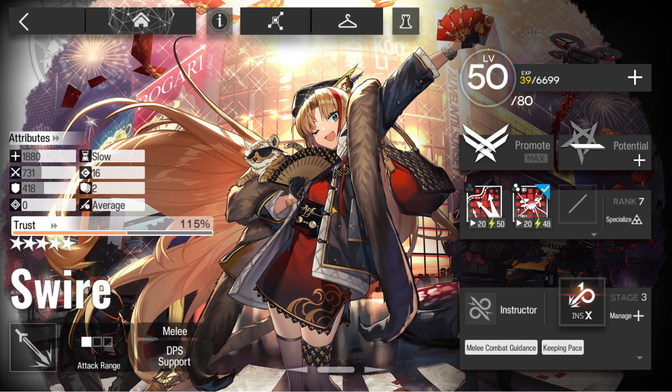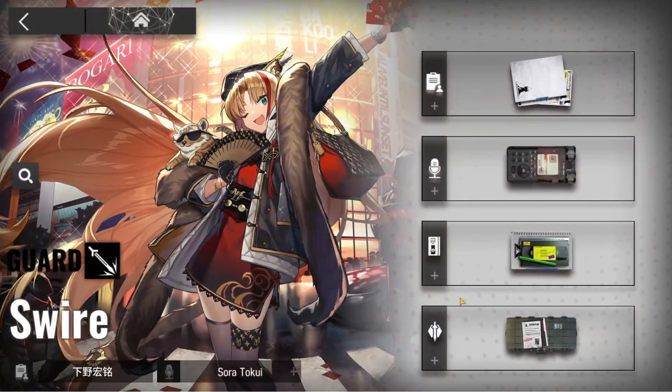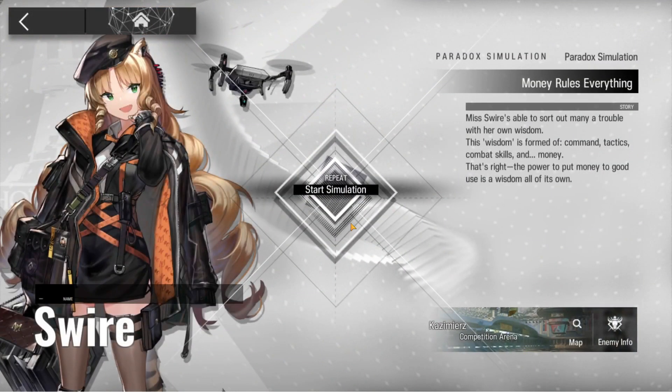So I have her skills at rank 7. I have Mastery 2 on the second skill, which is what I'm going to use for this mission. But we're going to go ahead and get right into it, guys.